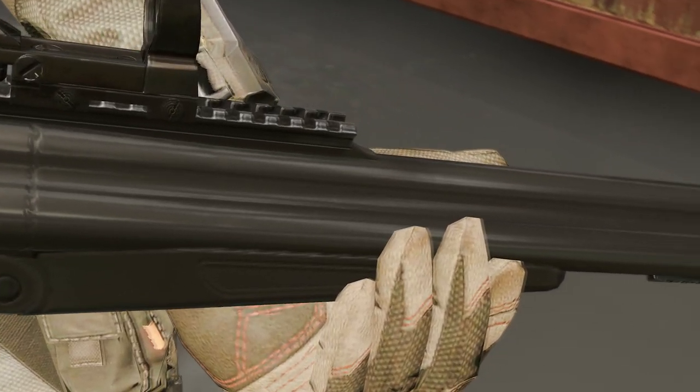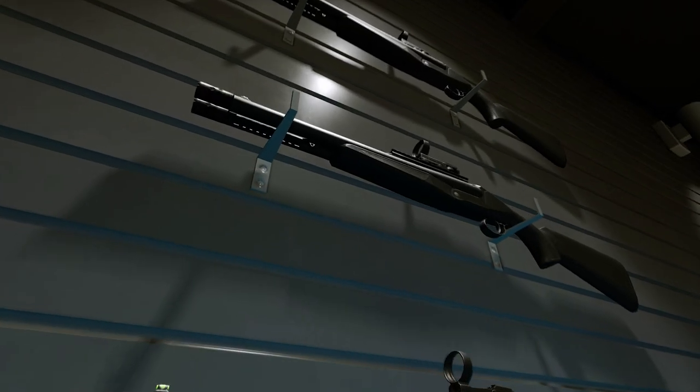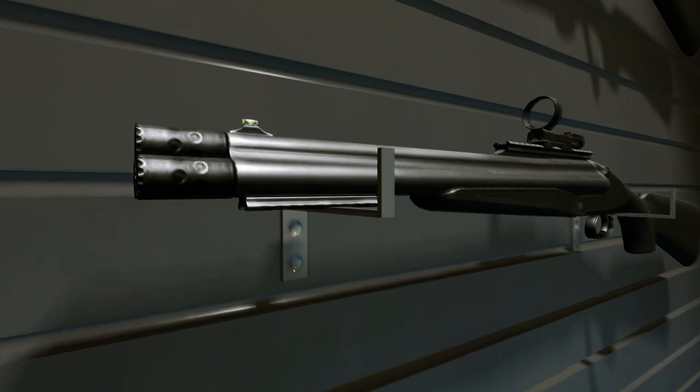However, it is a break-action shotgun and you can fire it only three times before having to reload it, so each round counts. The three-barrel configuration makes it impossible to use standard barrel attachments. That's why the Triple Threat comes equipped with a unique flame suppressor that increases the arm's range and spread.